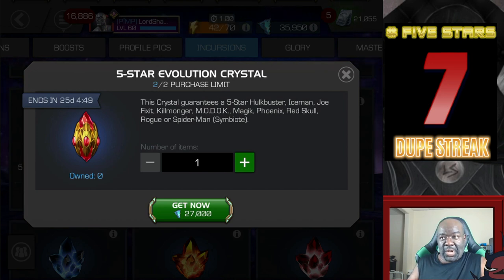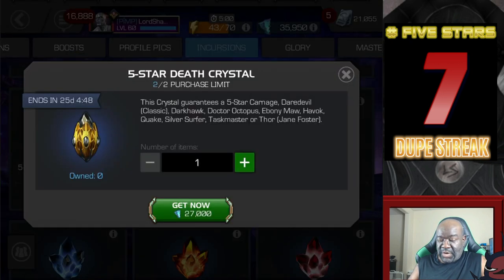In the evolution crystal we've got Hulkbuster, Iceman, Joe Fix It, Killmonger, MODOK, Magik, Phoenix, Red Skull, Rogue, or Spider-Man Symbiote. The only one I don't have is Joe Fix It — but that's why I put up 52 million points in this second round, because Joe Fix It is one of the champions you can select from the arena. They have four Hulks to choose from: OG Hulk, Hulkbuster, Joe Fix It, and Gladiator Hulk. I grinded the first round and chose OG Hulk. This time I will choose Joe Fix It, because other than this crystal he's still somewhat of an exclusive. So no to this crystal.